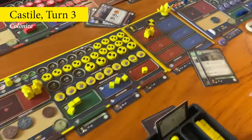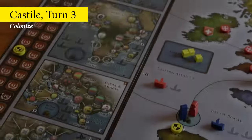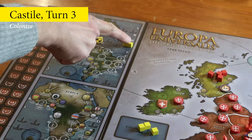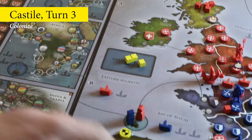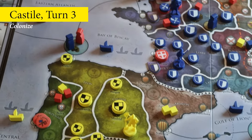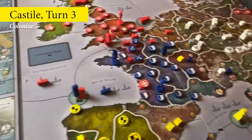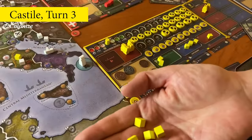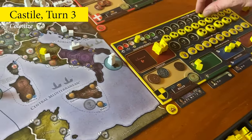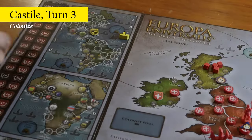Castile decides to colonize the Antilles. They are able to do so since they have a claim on that territory and a line of ships connecting it to their capital. To colonize an eligible territory, they must pay a combination of colonists and administrative power totaling four. They discard their three colonists and pay one administrative power to place one of their towns on Antilles, removing their claim from that territory.